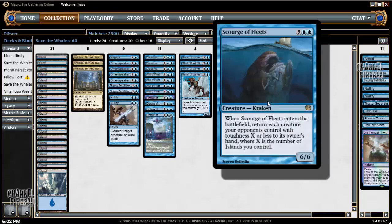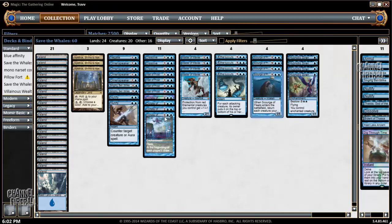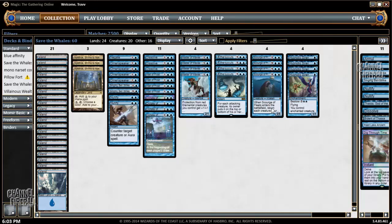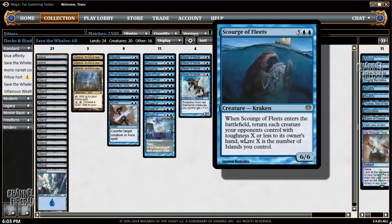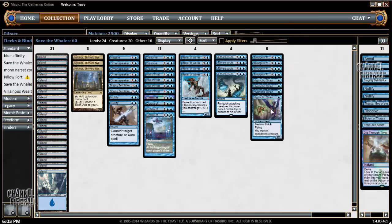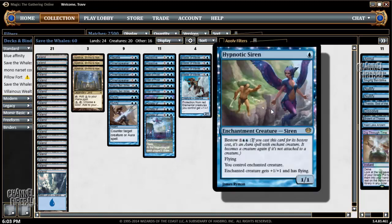And we have Scourge of the Fleets — seven mana, six-six. The opponent picks up their whole board when it comes into play most of the time, which leads to them having a full hand, having to discard, and not making the most of Dictate. In the late game, we can chain multiple Scourges and other bombs. Hypnotic Siren is almost strictly a seven-drop here — very strong, steal their best creature and give it plus one and flying.